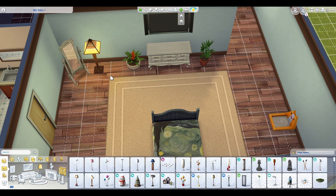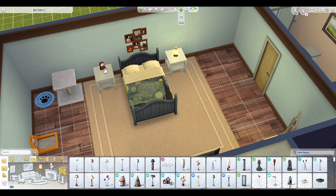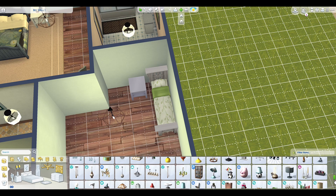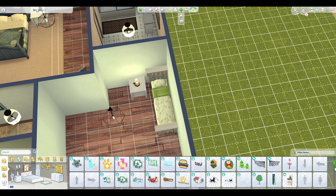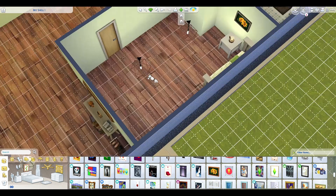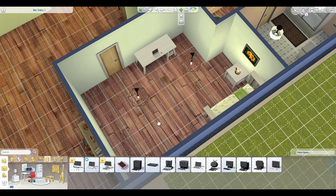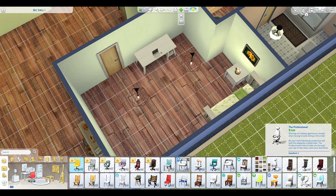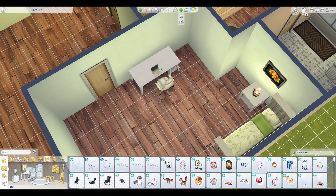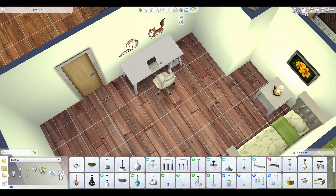This is his guest bedroom slash office. This room is actually very minimal — I did not do much styling and that's my fault. I think he just kind of ran out of furniture: he has a desk, a dresser, and a mirror. If a person wanted to stay in this room they'd have what they need, but it's nothing too fancy. In the future if he needed to change it to be a nursery or anything else, he could definitely do that.